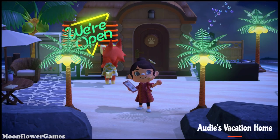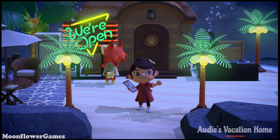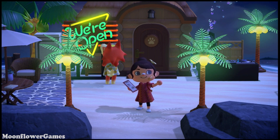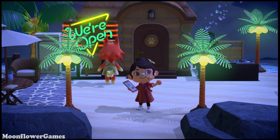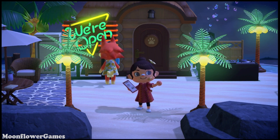Here we are at Audie's vacation home — she wanted a DJ party zone, so I gave her a beach house so she could have a beach party theme going on with cool hangout spots and the fake palm tree lights. I'm going to give you guys the tour from a distance and then we'll work our way around the interior of the build.